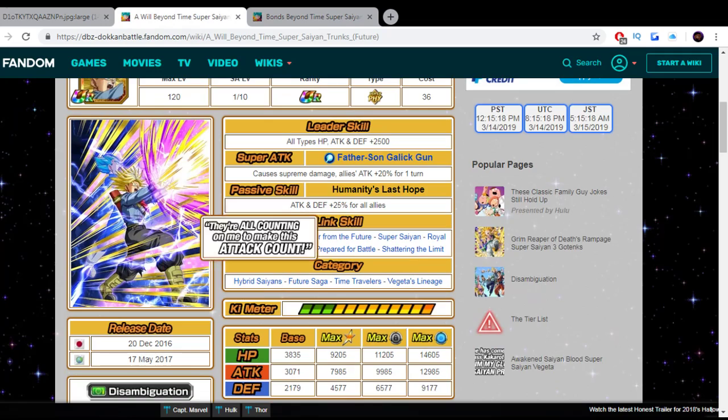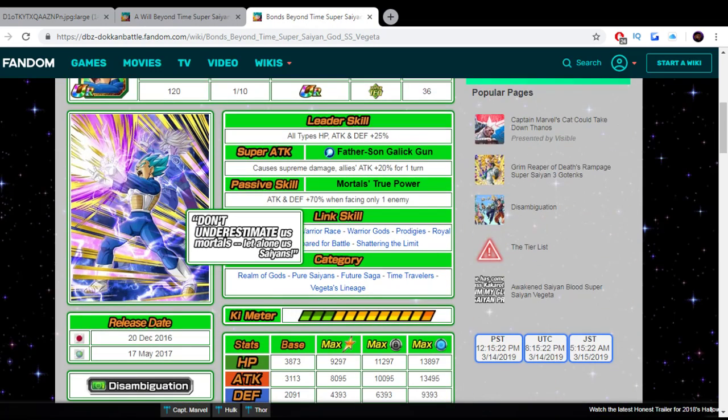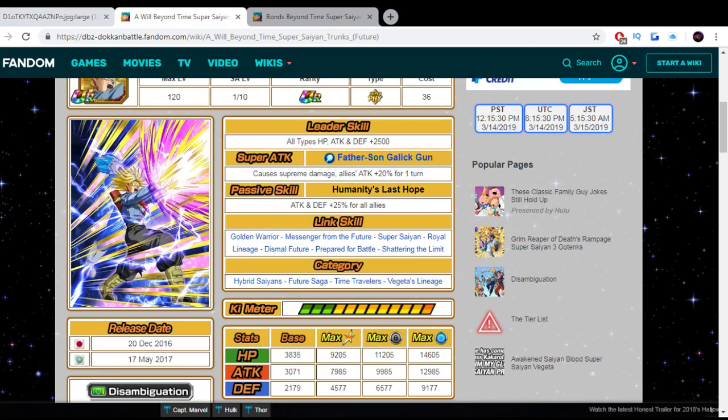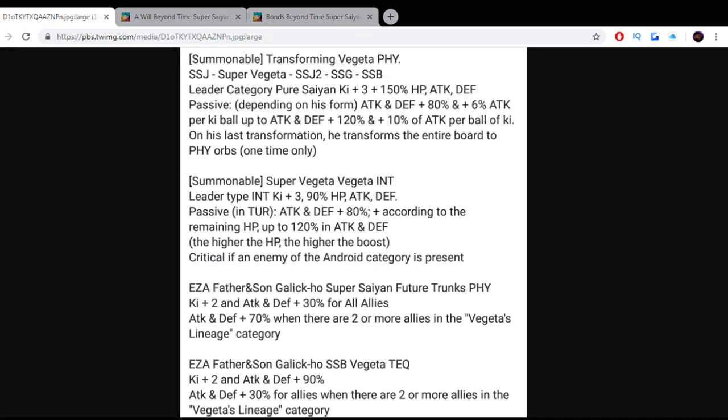This Trunks and this Vegeta right here are going to get EZAs — that is new information. This is the second summonable Vegeta, which is an INT Vegeta. Down here we have the EZA — the father-son Galick Gun future Trunks, and the father-son Galick Gun Vegeta, which is the TEQ and PHY ones I just showed you. And they're going to get EZA buffs.